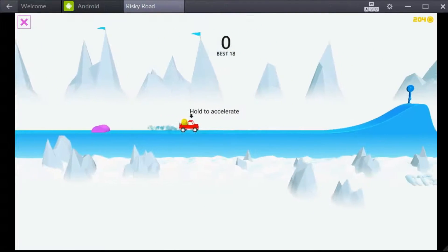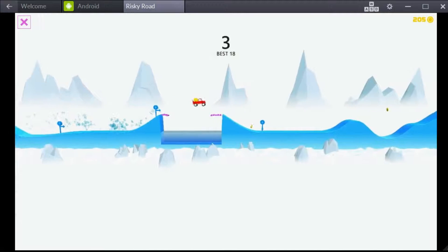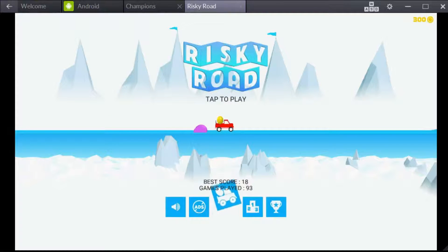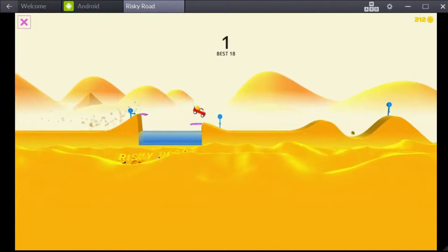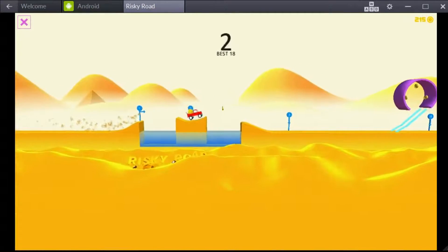This race course is set in two themes: mainly the desert theme and the winter theme. All the mountains, slopes, road bumps, and bridges have been designed specifically to suit the minimalist theme games of Ketchup. As you drive through these courses, you encounter steep hills, ragdoll-style bridges, broken bridges, cliffs, elevating platforms, and much more.